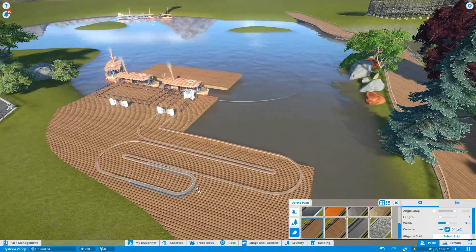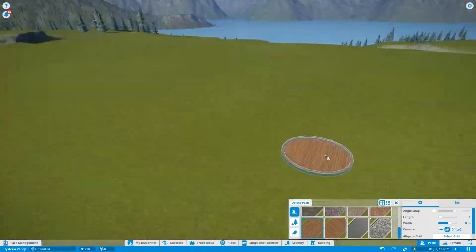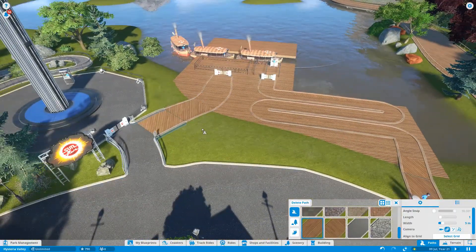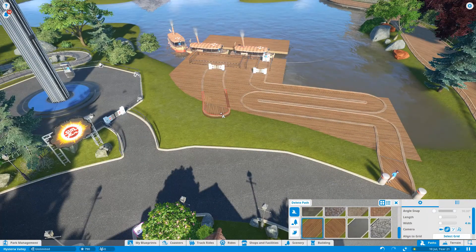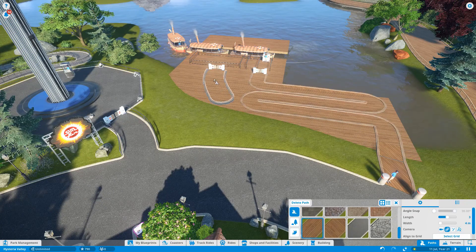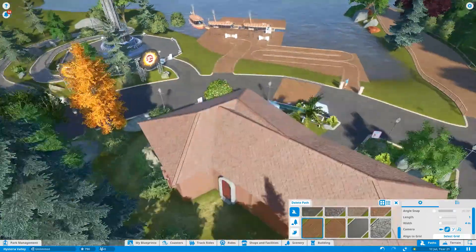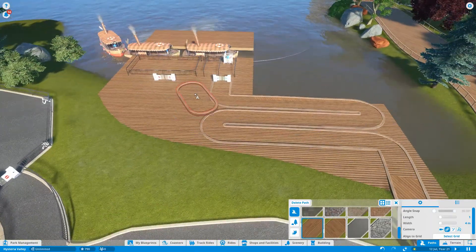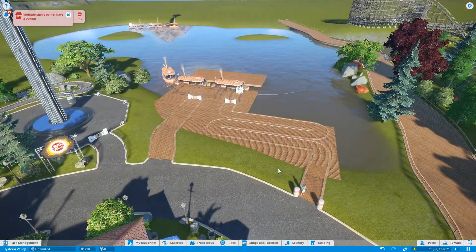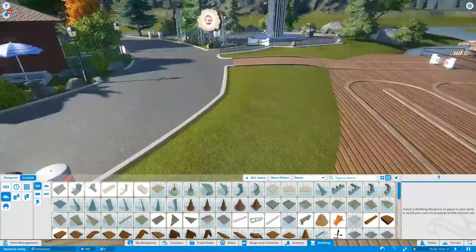It's a relatively simple theme - something to fill the lake area, like a filler attraction you get in these kinds of parks. The main reason for the lake is that I wanted a focal point, and there are a couple of little islands on the lake that I'm going to put some theming on - nothing too big, just some foliage and light theming, mainly for when you're on the boat ride. That path going off to the right takes you past the lake and branches off into the next themed area on the other side.